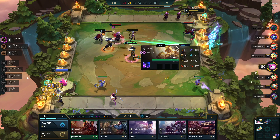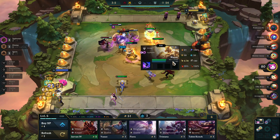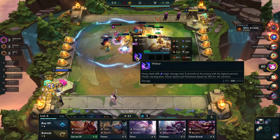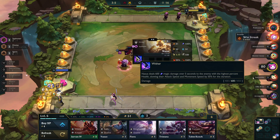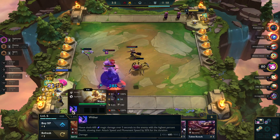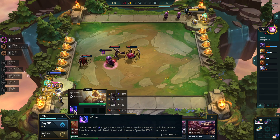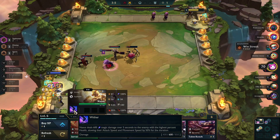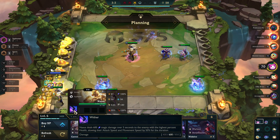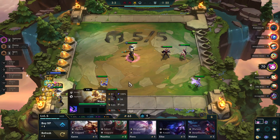Up top you'll see he's two-star — if I sell him, he'll sell for three gold. He's got hit points, he's got mana, and when he gets to 60 mana, he casts his spell. Nasus deals 600 magic damage over five seconds to the enemy with the highest percent health, slowing their attack speed and movement speed by 50% for the duration. At the bottom of the damage, there's 400 and 850 grayed out, and the 600 is in white — the 600 is what he gets for being two-star. If he were one-star, he'd get 400; if he were three-star, he'd get 850.